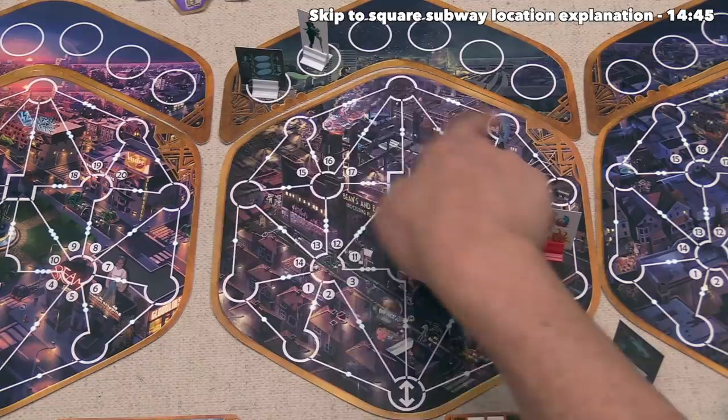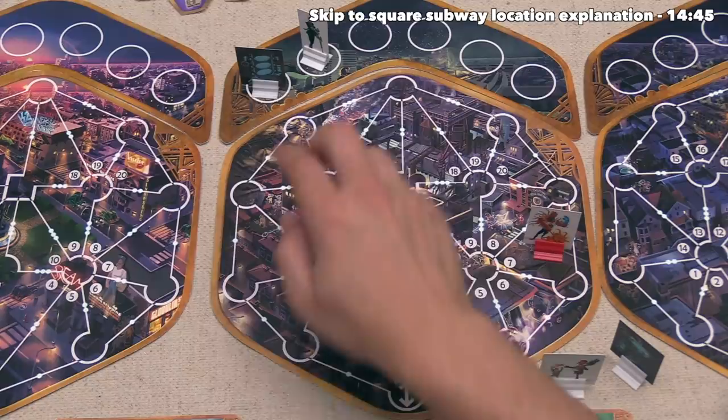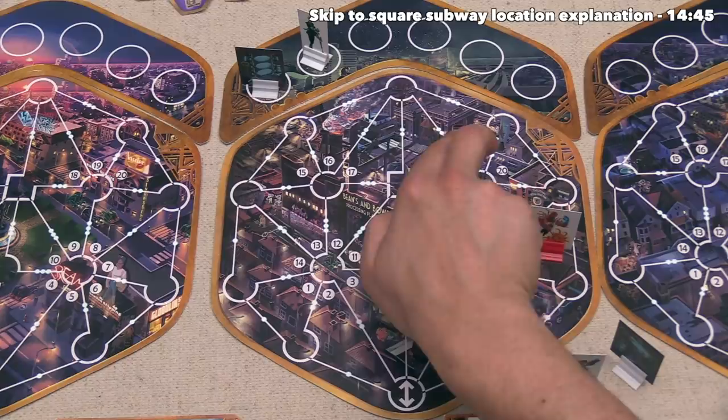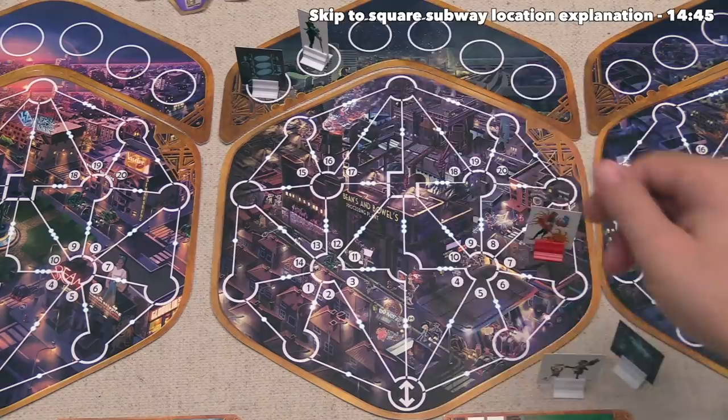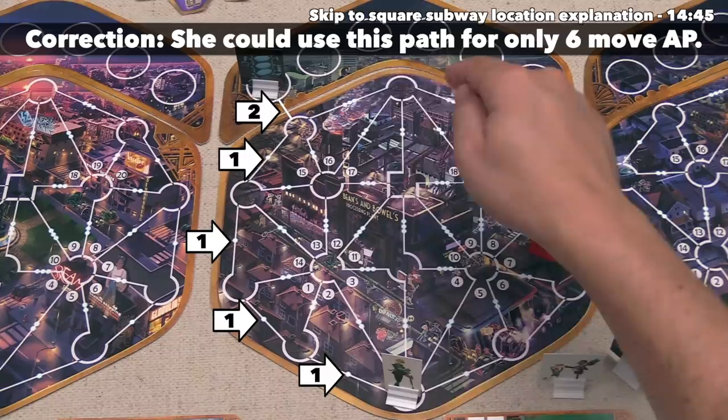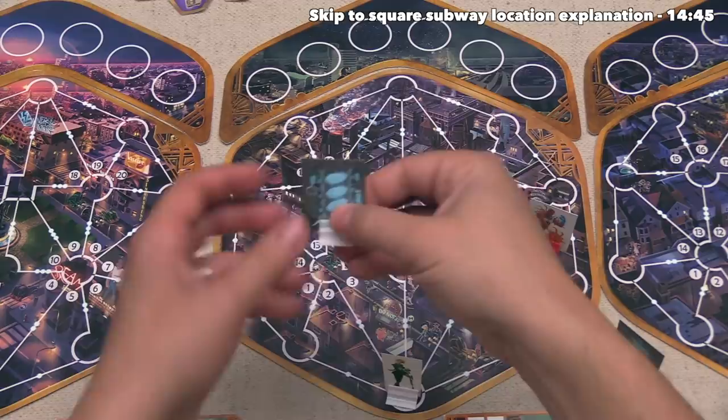Again, this is a prototype version of the game — there are supposed to be little lines coming off of these. This zone right here allows you to walk to either of these two. This central zone allows you to go to either of these at the top, and this one over here allows you to go to the two on the right. Traveling from here over to that spot costs 2 AP, so if we were to have a character start right here on this entrance, that would cost 9 movement to get to any of these wall spots. At the moment, looking at their hand, there's just no way they can make that happen, so I don't think they are going to be building a barrier on this turn.